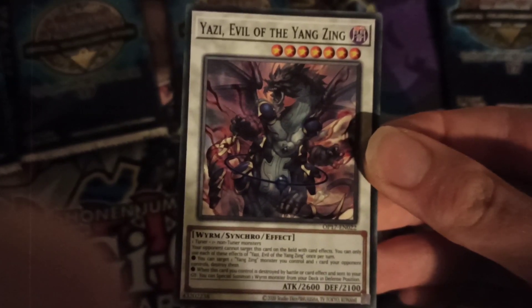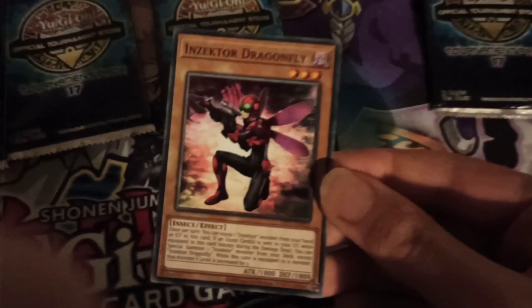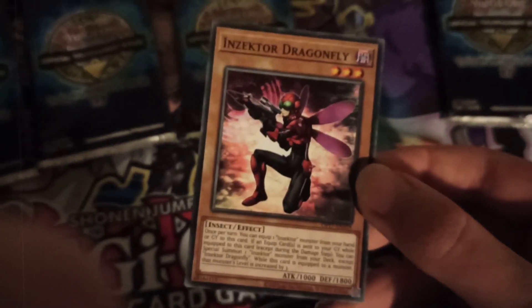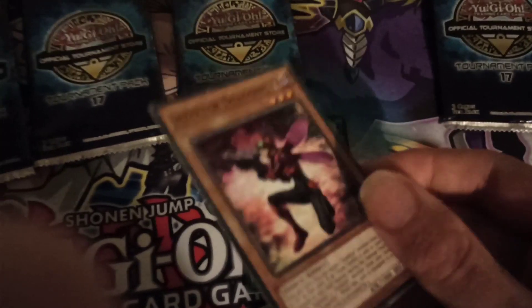In the first pack, let's see what we get. Card one, we get Yazzie, Evil of the Yang Zing — a synchro. That's actually really cool and I quite like the artwork on that one, so that's awesome. And next up, I actually really wanted this — Inzecta Dragonfly. I think I only got one copy from the old Zexal packs from 2011, so it's great to have a second copy.